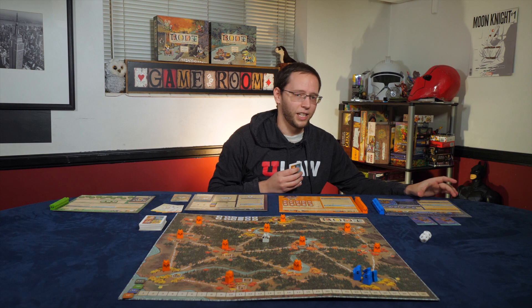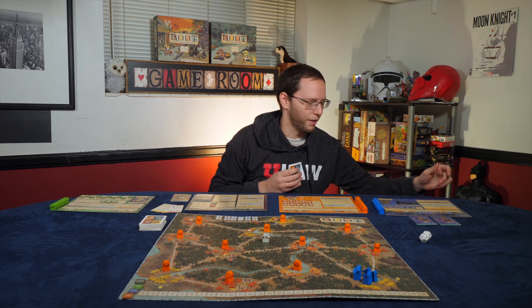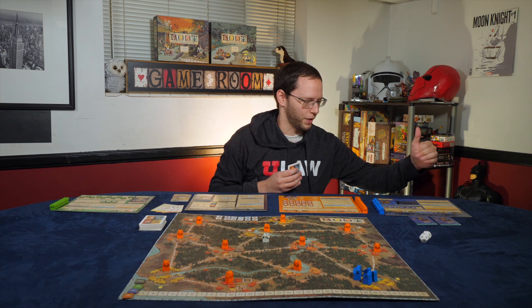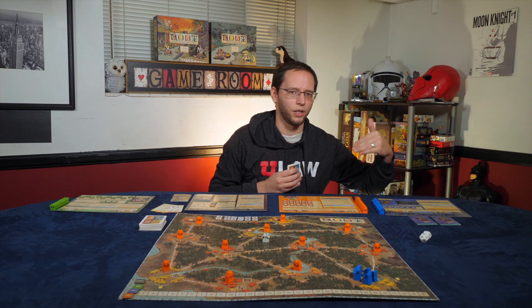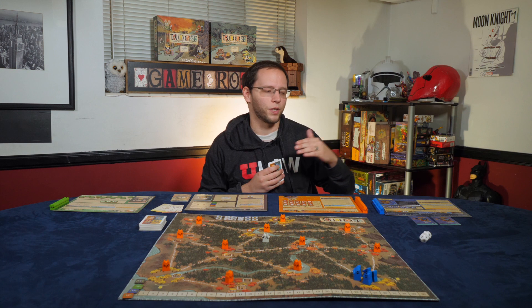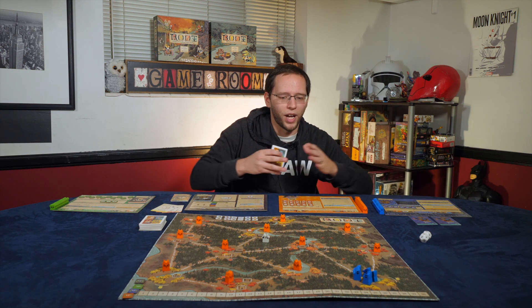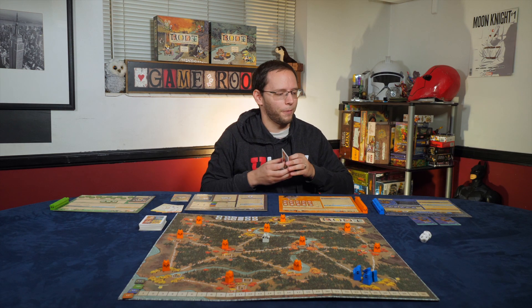During the daylight phase, birds can craft using areas where they have roosts, and then resolve the decree. During the evening phase they score victory points depending on how many roosts they have out. That's how the birds get points — they spread, build roosts, and score based on how many are in play.